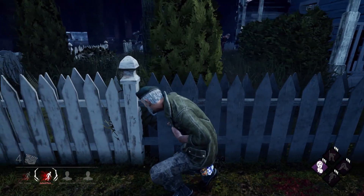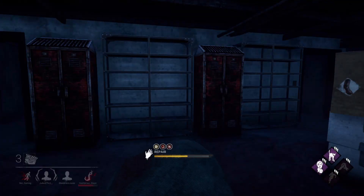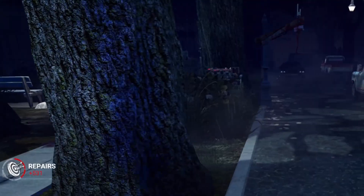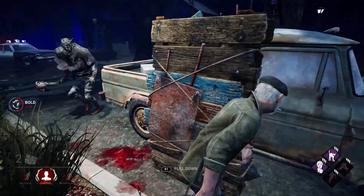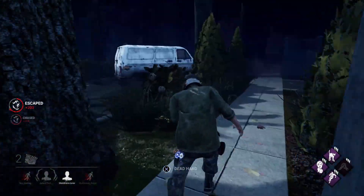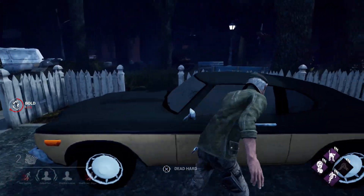The other Bill is teabagging over there — looks like he's going to take the heat for us, which is amazing. Three generators done so far. The Wraith is back on us again. Big whiff from him — maybe he thought somebody else was working on it with me. Creating some nice distance from the Wraith. Not the best Wraith I've ever come up against, but he's doing his best. Let's see if we can get some nice looping content for you guys today.